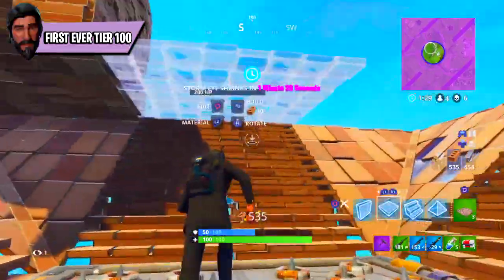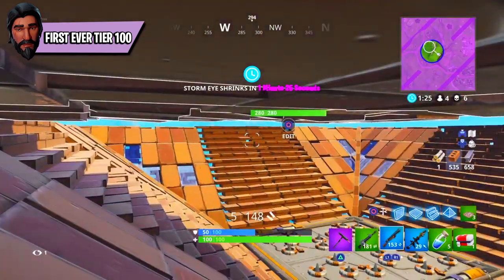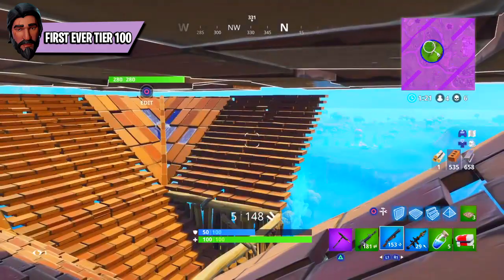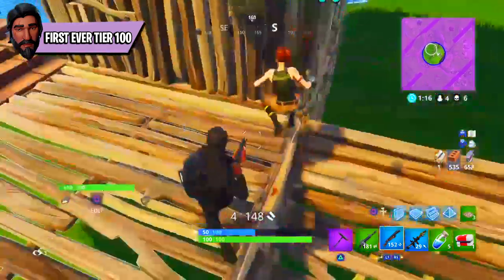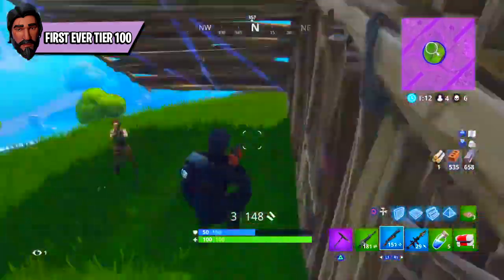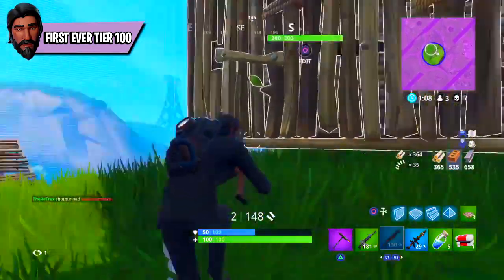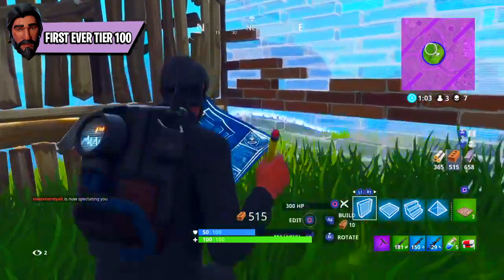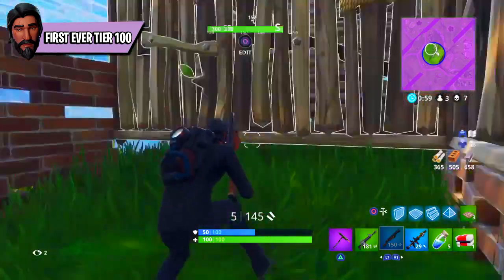Number six: the Reaper is the first ever tier 100 skin in Fortnite Battle Royale history. In season two, the Black Knight was the max rank legendary skin but only required tier 70. For season three, they bumped it up an extra 30 tiers, making the Reaper officially the first ever tier 100 battle pass skin. Hopefully season four will deliver another legendary tier 100 skin just as good.